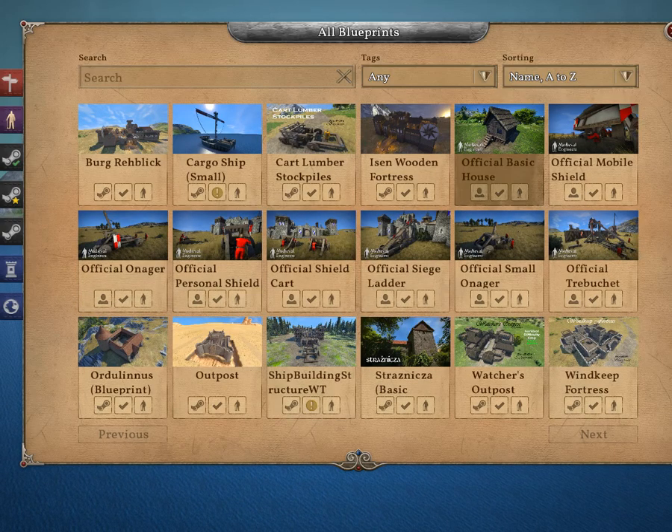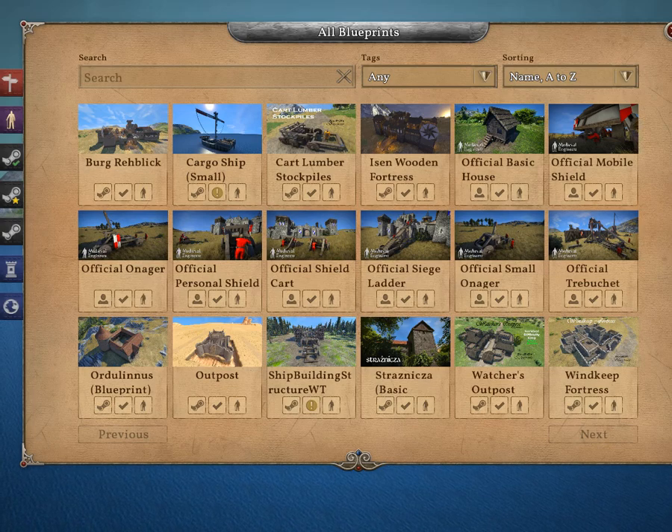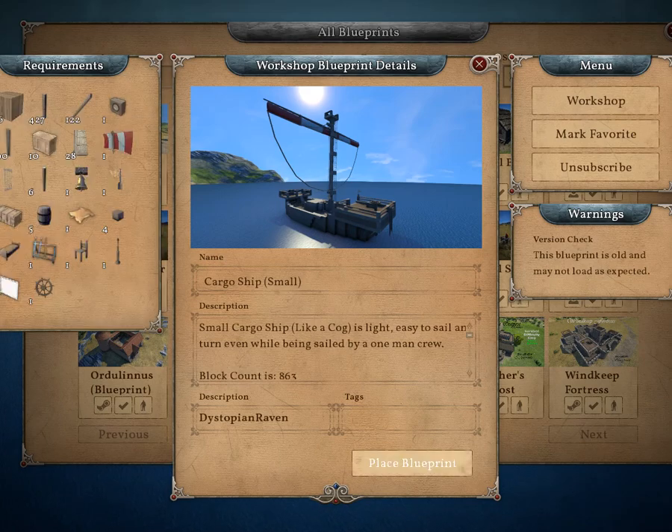Hitting F10 you go to your blueprints — these are the blueprints I have, both official and subscribed. We'll start with the cargo ship. One version old, may still load but it might have problems, so be careful with this one. But we're gonna load this up and check it out.